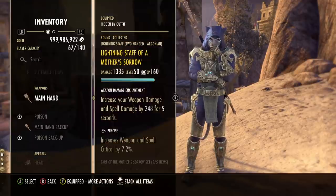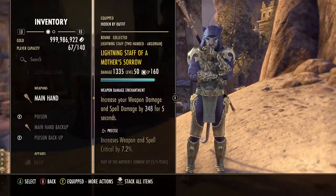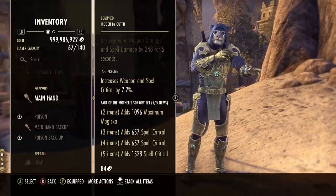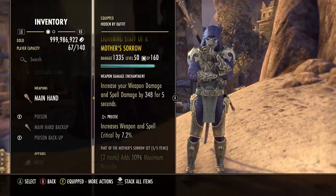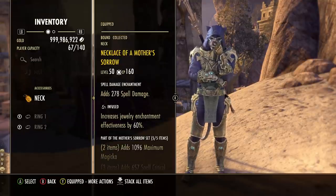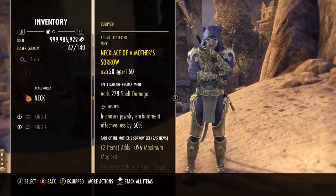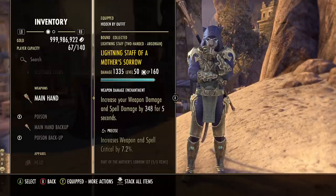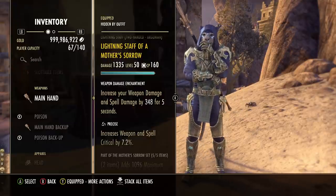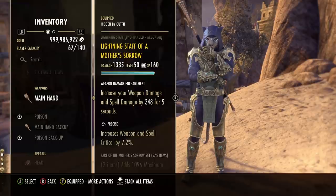We've got five pieces on the body - chest, waist, hands, legs, and feet with max magicka enchants. The second five-piece set is Mother Sorrow for damage. This is a very crit-focused build - we want lots of crit chance to amplify our Khajiit passives. Templars also get 10% bonus crit damage, so high crit rate is very important. Running this on the staff with a precise trait for even more crit chance, and then three pieces on jewelry.